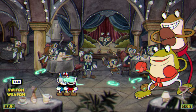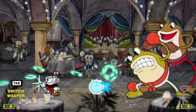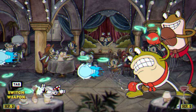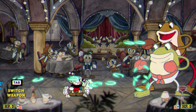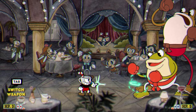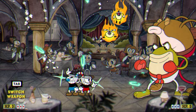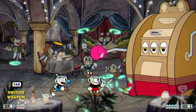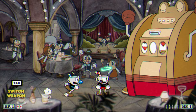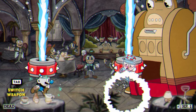I consider Ribby and Croaks to be one of the hardest bosses in the entire game, and they always caused me trouble when I did an S-rank run. For some reason, I just can't get good at their third phase. Their first two phases are fair enough, but no matter how hard I tried, all three variants of the obstacles in the third phase are horrible. So, after some tries, I quit this boss and went to train on the other bosses.